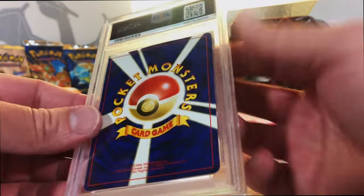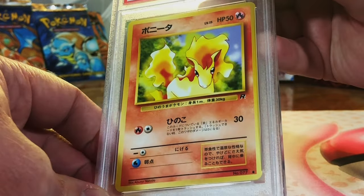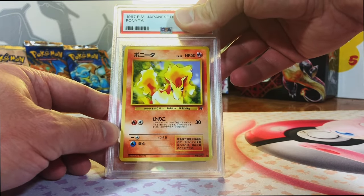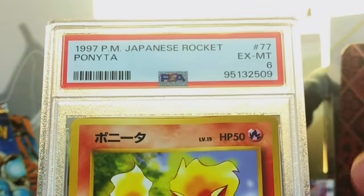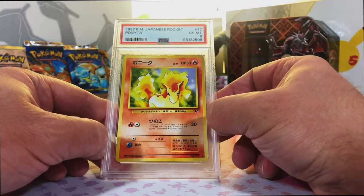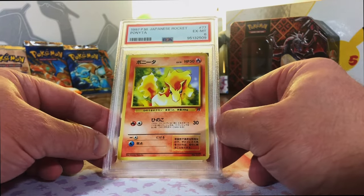Another Japanese 10 - let's see it. Ponyta from Japanese Rocket. This one was bent as well, but not as bad. I'm still going to guess a 6. Excellent Mint 6 - yep. The ones that are bent are coming in with the 6s. Not going to complain again, I'm fine with it.